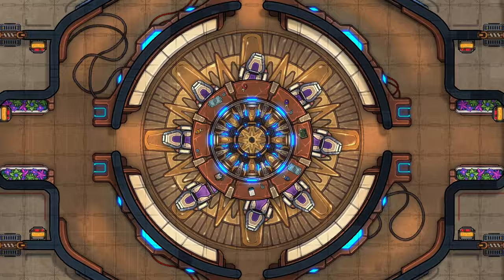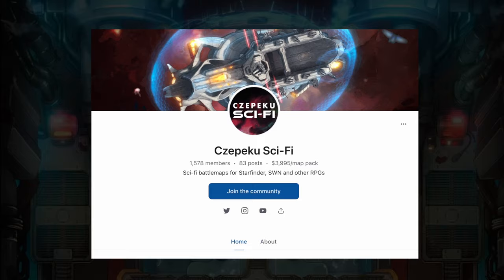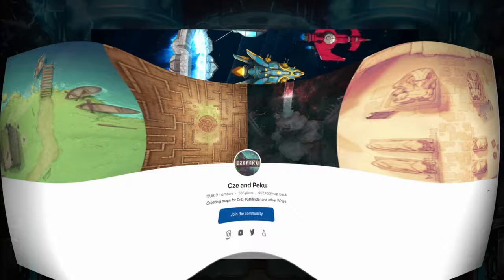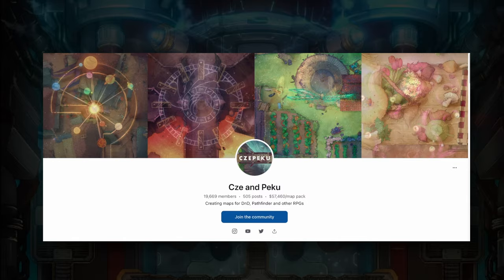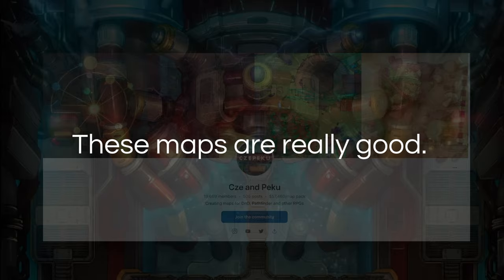I wanted to focus specifically on the sci-fi maps on their newer Patreon, but it's worth mentioning that their original Patreon is huge. At the time of this recording, it has almost 20,000 members and they're averaging $56,900 per map pack release. The reason for these huge numbers is simply that these maps are so good. Let's take a look at some of their newer sci-fi maps and the features that come with them.